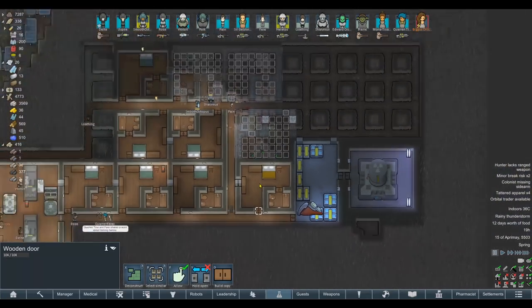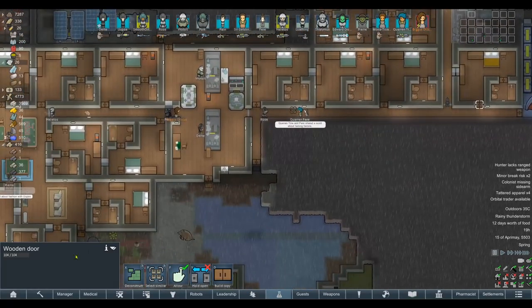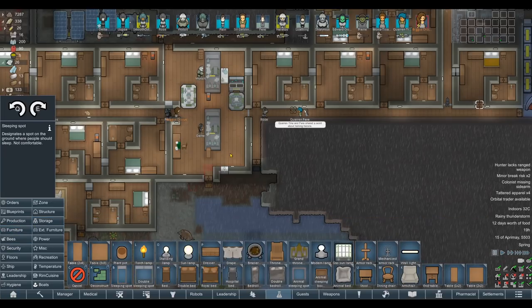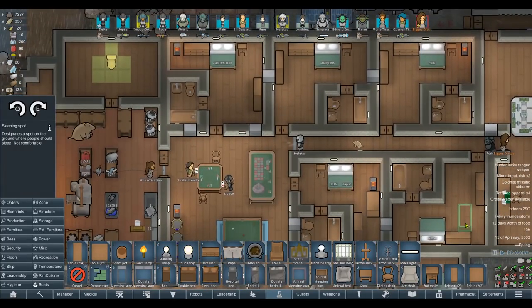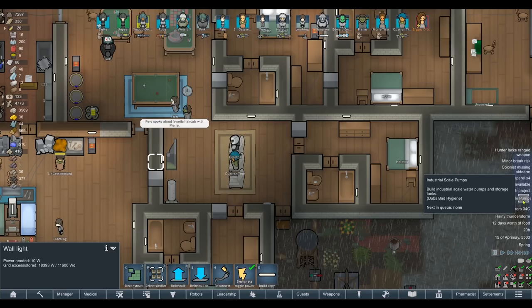Just hope you don't piss us off — otherwise you go in the radiation chamber. We'll give Edward Crosby a sleeping spot somewhere until we can deal with this radiation. How would you like to share a bed with someone? He won't give a shit — he doesn't mind. There it is: industrial scale pumps and storage tanks.